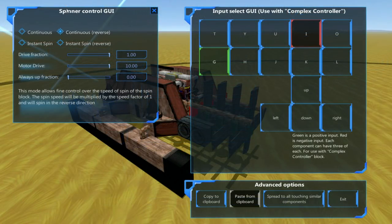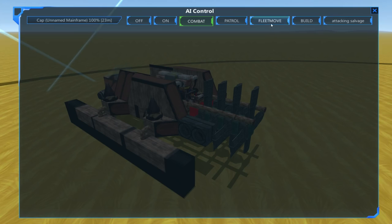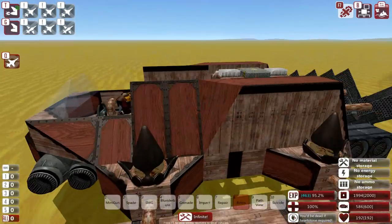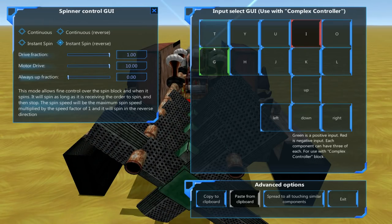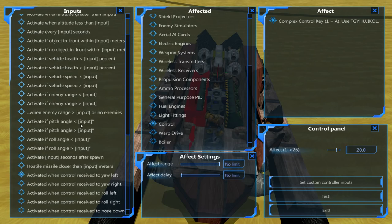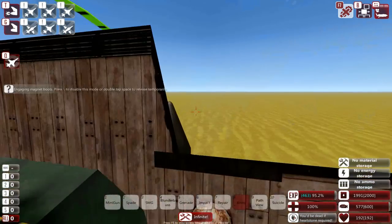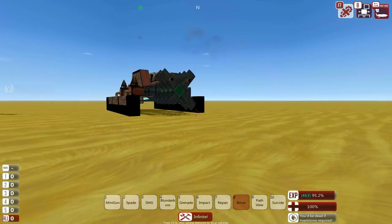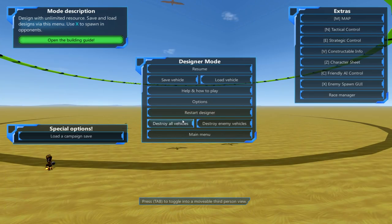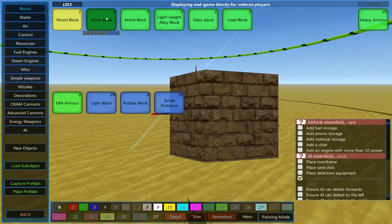Just to clarify how this works: if you want the rotor blade to stop when it isn't having a command, all you need to do is swap it from continuous to instant spin - simple as that. These rotor blades are being controlled via a control block using the complex controller here - G and I - which then corresponds to numbers, and then you have control blocks using those numbers. It's a little bit weird to try and explain, but once you get the idea it's really, really simple. You can make AI which don't normally control things control things considerably well.